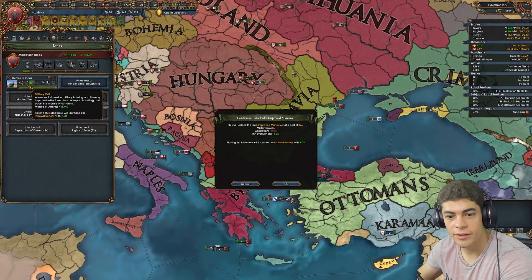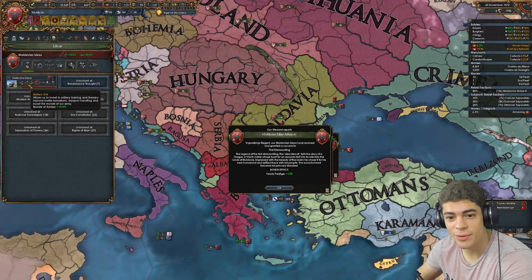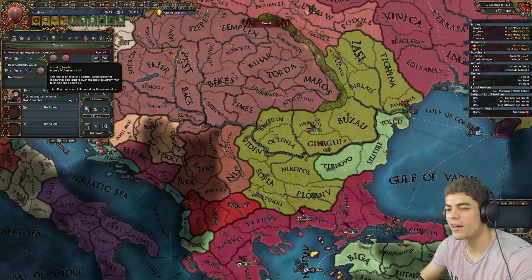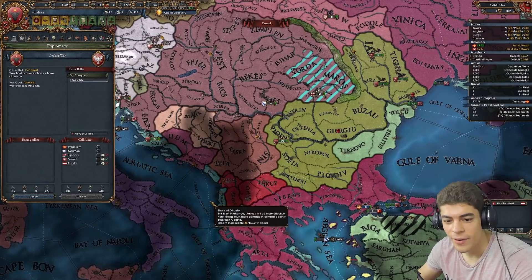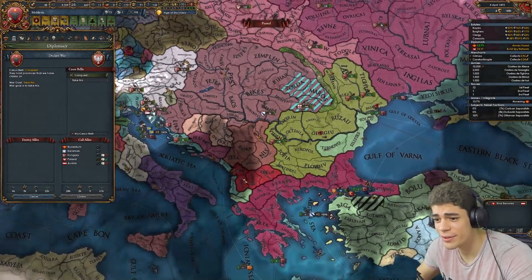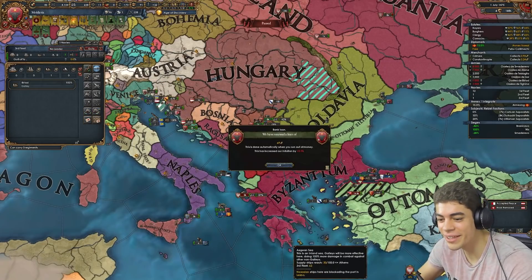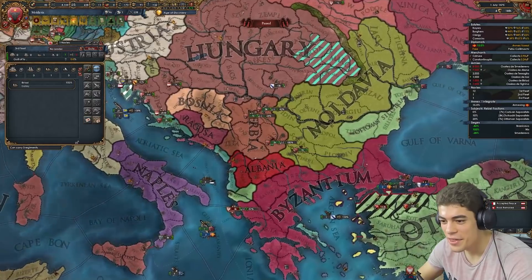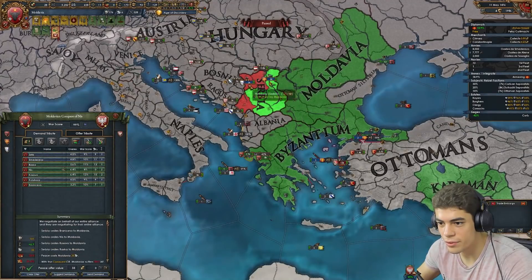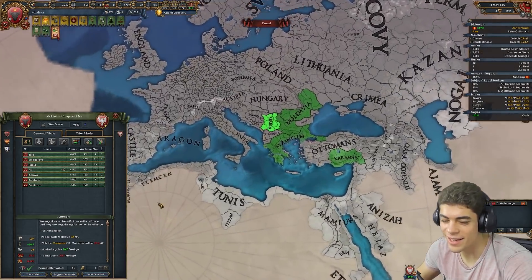As an idea group, we have gone for Defensiveness because we already have that 10% in our traditions — might as well stack that. Our region even has plus 5% as well, so right now we're rocking plus 30% morale? Jesus Christ. So when you're in crippling debt, do you A, hunker down and rest, or do you B, declare war on someone with a gold mine? That's the Serbian army trapped — there was no need to march there, and yet they did. I think I should still have enough war score to fully annex them. Coalition? With these allies? I don't think so.